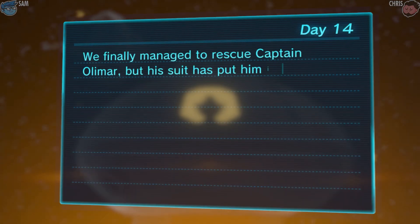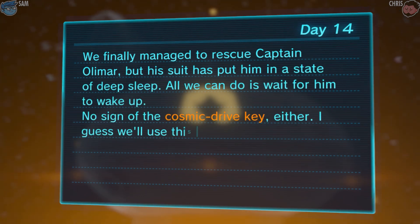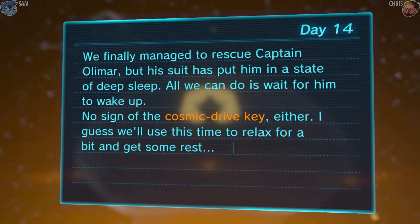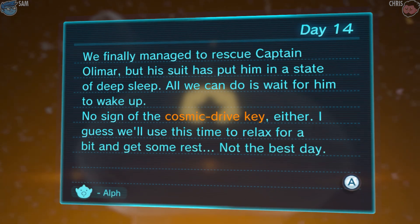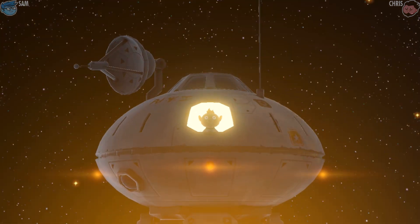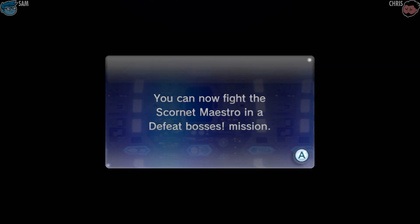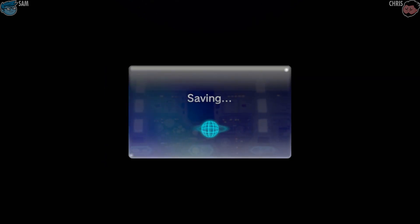We finally managed to rescue Captain Olimar, but his suit has put him in a state of deep sleep. All we can do is wait for him to wake up. No sign of the cosmic drive key either. I guess we'll use this time to relax and get some rest. We saved him — he's not just trapped in the wilderness. My guess is you can now fight the scornet on the boss mission.